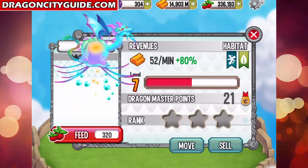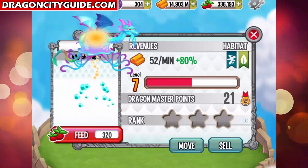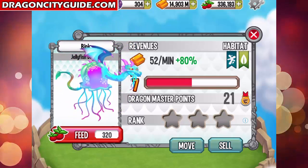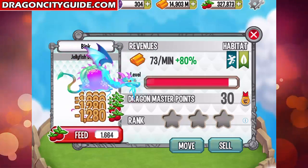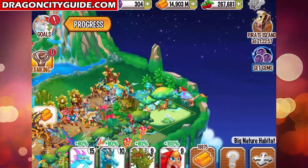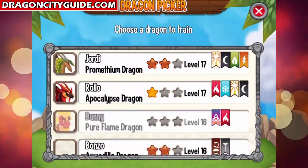The Jellyfish Dragon is now a fully grown dragon. I bet its habitat is in the ocean or something — it loves to dance! Let's level him up to level 15 and train him in the training center to check out what attacks we can train this dragon with.